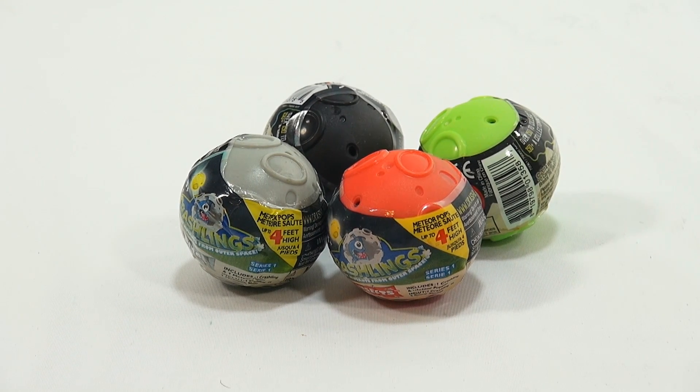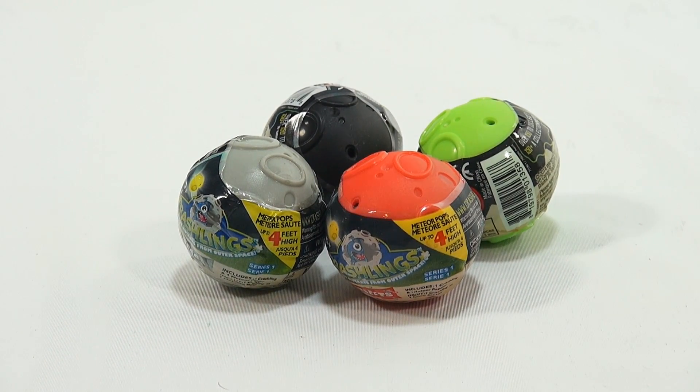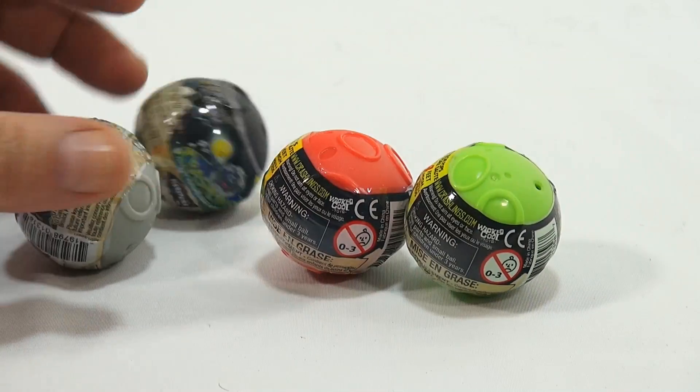Not sure if we have any Crashlings fans out there, but these are some meteor mutants from outer space. We have four different meteors, kind of like blind bags, but they're in the shape of meteors. We don't know what's in them. So let's just take a closer look at the four. There's four colors: a gray, a black, a red, and a green.